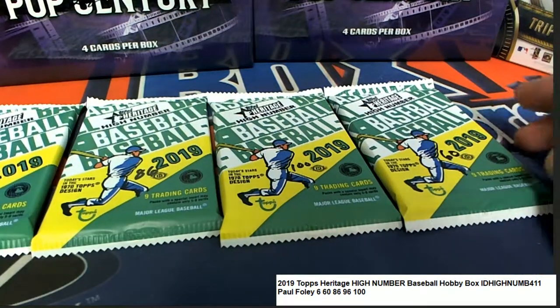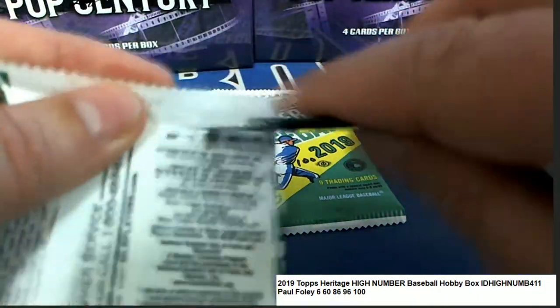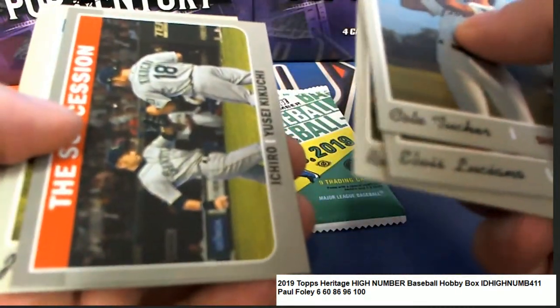Kikuchi — we're looking for maybe a red signature Alonzo, worth a couple thousand dollars. That's what we're looking for — some kind of Alonzo rookie with some ink on it.